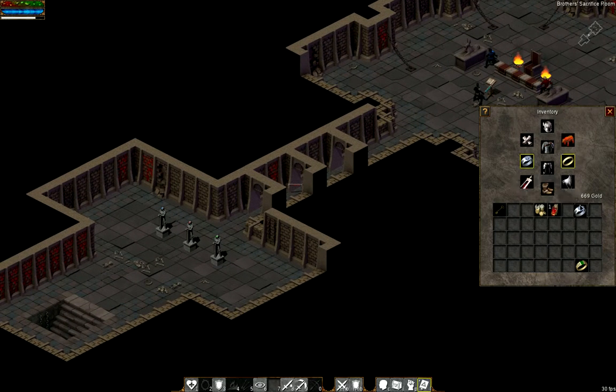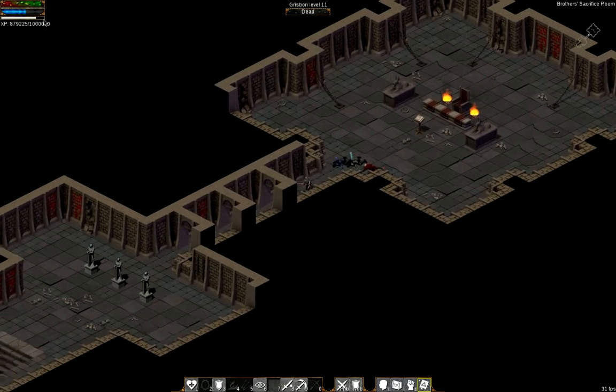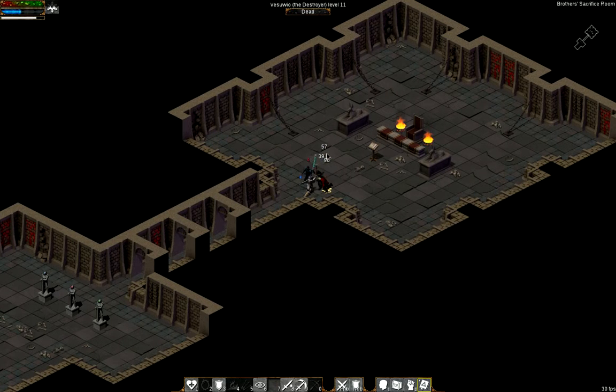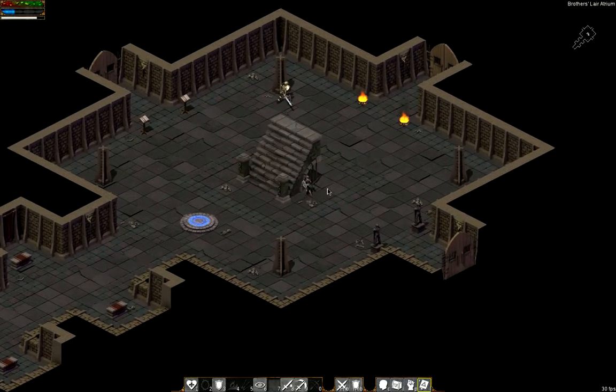I'm OP enough that I can take out all three of these guys without much worry. And that's actually how I've gotten to such a high level. With both of the XP rings, they give you about 9,000 experience per three brothers killed — which means these three are roughly equivalent to killing 3,000 zombies. It's 3,000 times faster, depending on how you want to look at that.